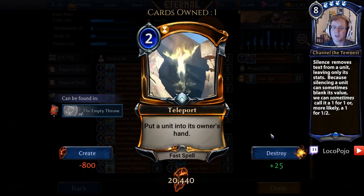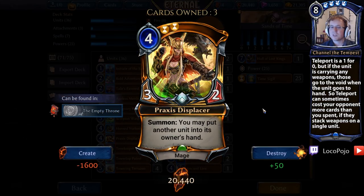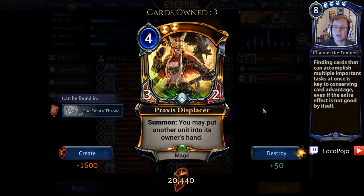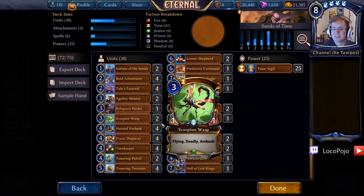We're going to cut Teleport as well. The primary reason is that this card puts a unit into its owner's hand — a useful effect for removing weapons — but we already have Praxis Displacer in our deck, which does the same thing as a spell attached to a unit. It's effectively two cards for the price of one. Even though it costs more power, it has more value in card advantage because we get both effects in one card. So we're going to cut Teleport and up our Praxis Displacers to four.